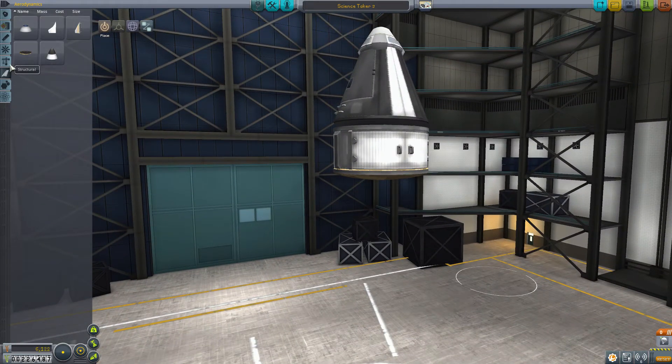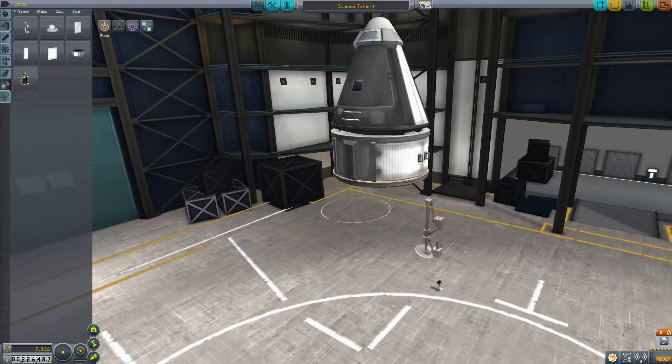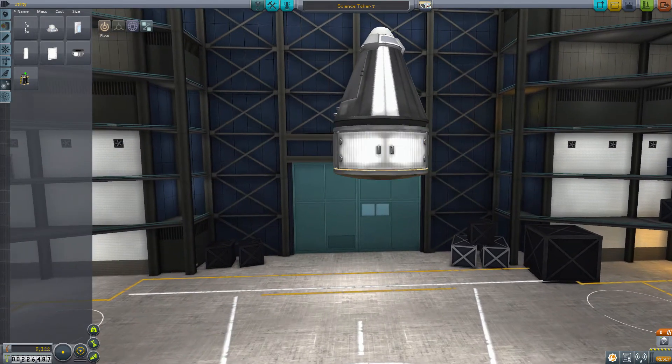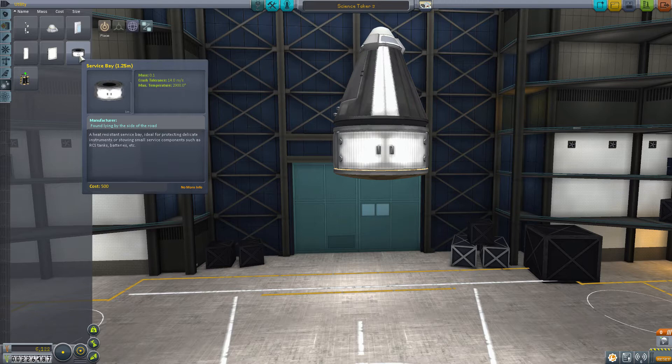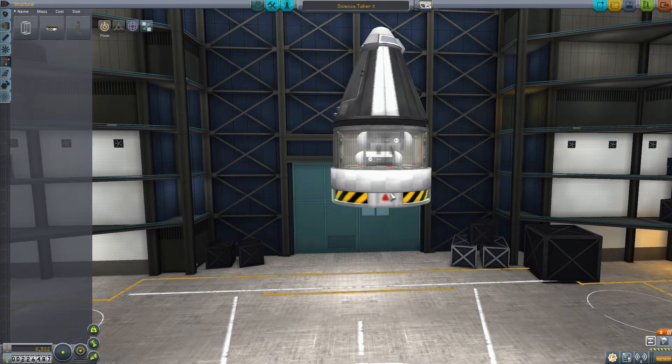Shall I put struts on it? Landing strut. We might be okay - I reckon we'll be okay, I'm going to risk it. What's the crash tolerance with the service bay? 40 meters - yeah, that's fine. This is only going to be going about 6 meters per second with that parachute, so that should be okay. Right, the coupler - I need that. There we go.